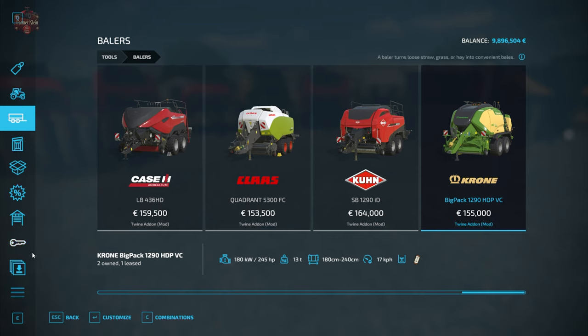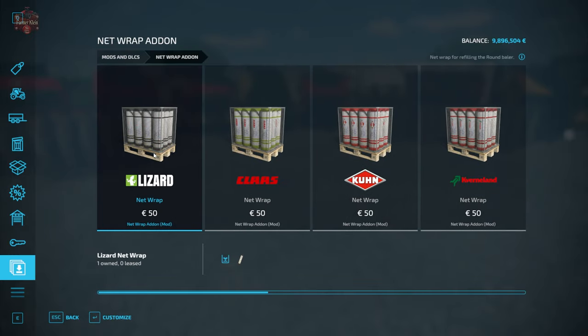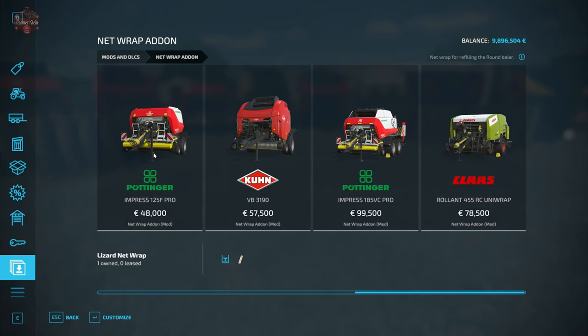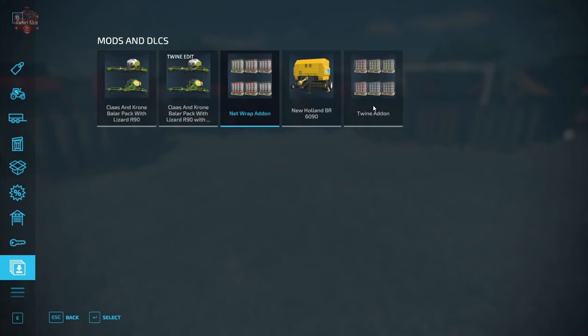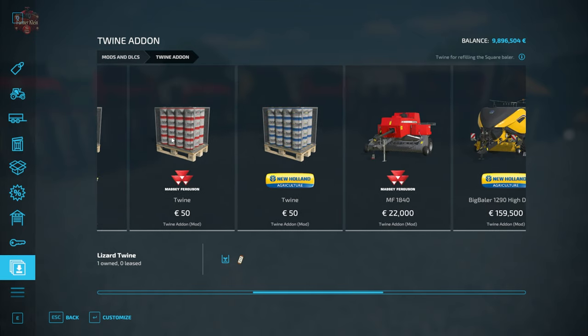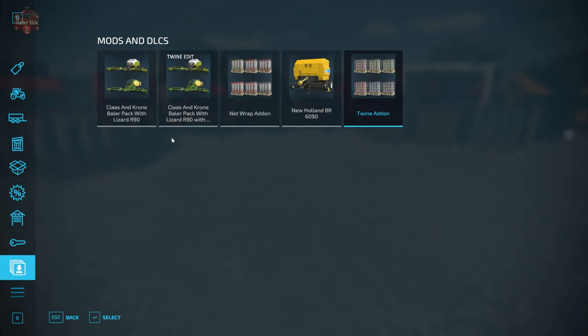We could also come down here to Mods and DLCs and find our NetWrap add-on, where we're going to find all of the various brands of NetWrap and the modded balers to go along with that. As with the Twine add-on, we're going to find all of the twine as well as all of the modded balers that are associated with those individual packs.